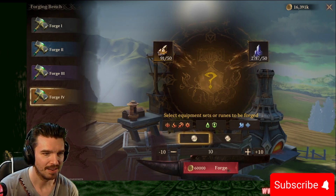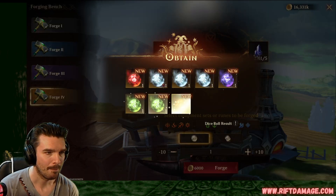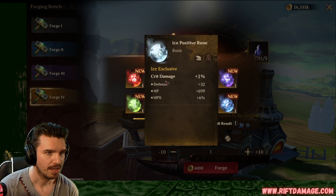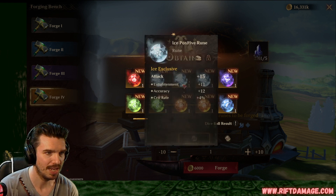Okay, let's go again. Attack, attack speed, flat HP, and HP percentage. Not bad. Crit damage, defense, flat HP, HP percentage. Not so hot.